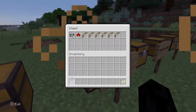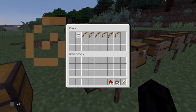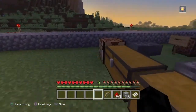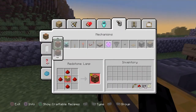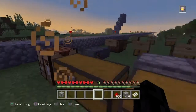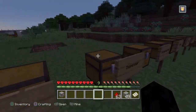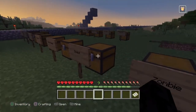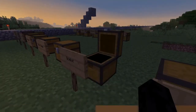Next we have the dispenser, which requires cobblestone, redstone, and a bow — it doesn't matter the quality of the bow. Come over here to make mechanisms and boom, dispenser. Put this back and that'll be another trophy. Some trophies I'm not going to work on right now because we're in peaceful mode and we can't spawn any monsters.